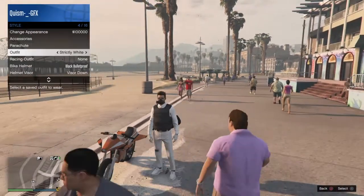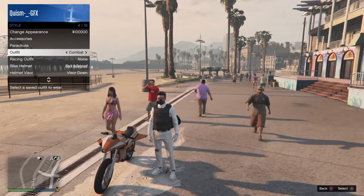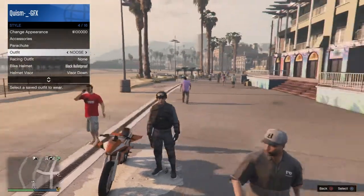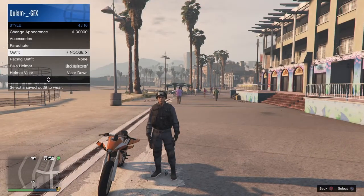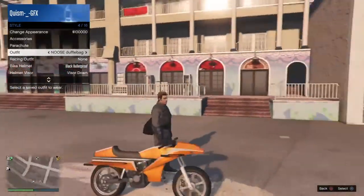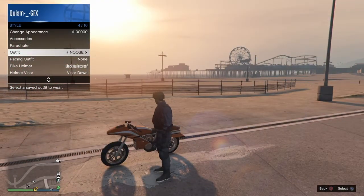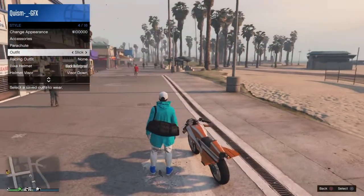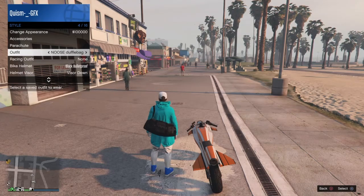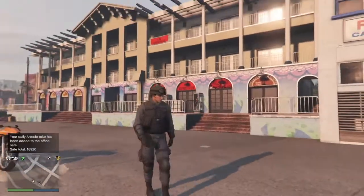Once you get the duffel bag on the random outfit and saved, you want to go to the outfit you want to put it on. I'm gonna put on this outfit. As you can see, this one doesn't have the helmet on it because I had the LCD earpiece which took it off. But now I'll be able to put it on with the helmet. I already have an outfit with the duffel bag on it — I'm gonna glitch it from that one, or I could just use this one since it's closest.